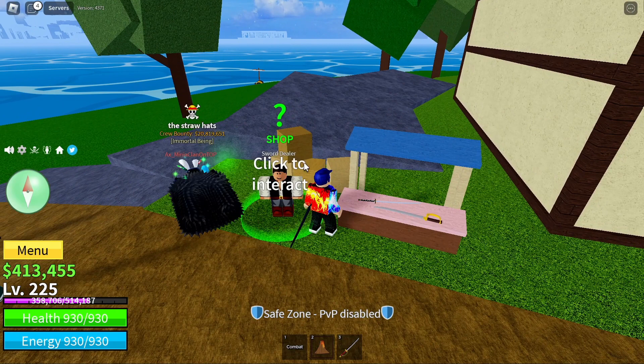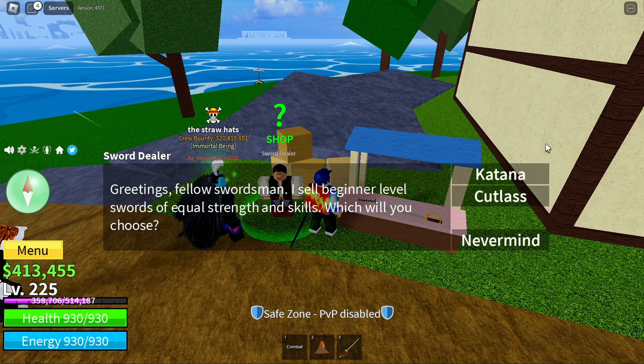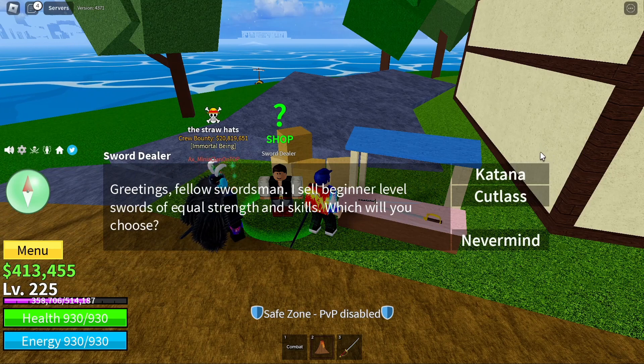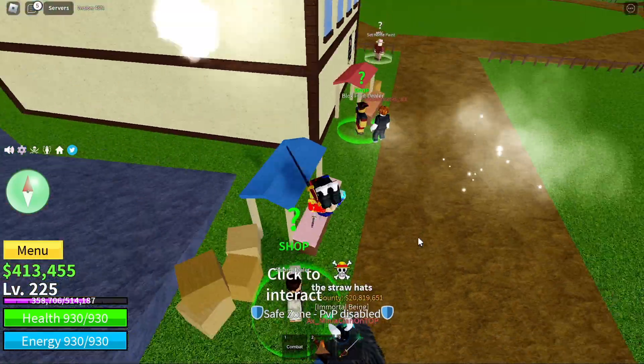So where's the first sword? The first sword is right here on Starter Island — the sword dealer. You can get the katana and the cutlass. They both cost a thousand dollars.